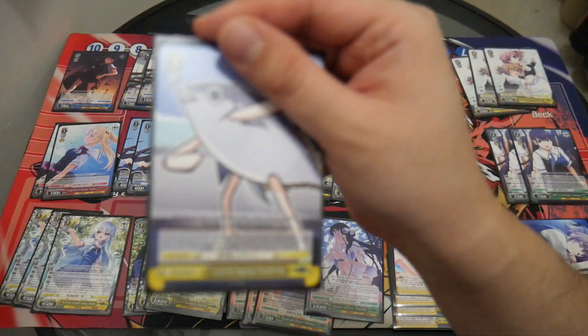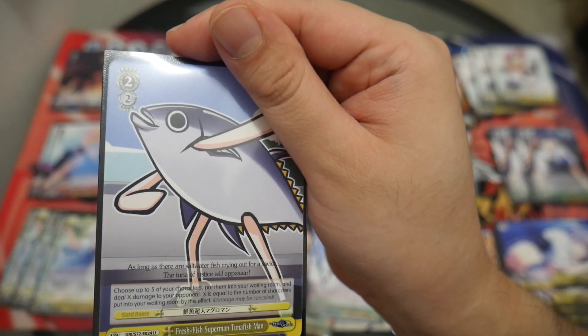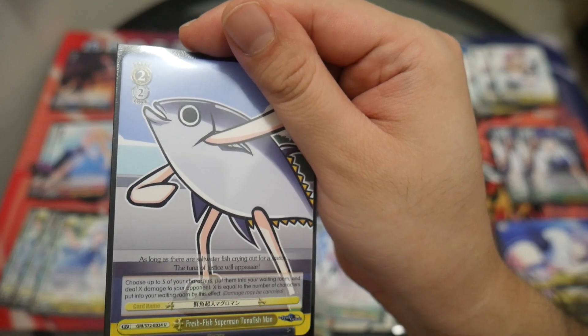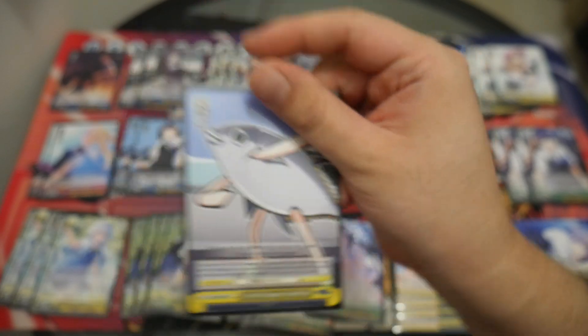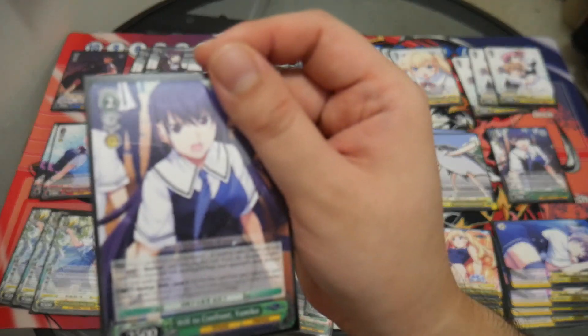Two copies of the Fish Event: choose up to five of your characters, put them into your waiting room and deal X damage to your opponent, where X equals the number of characters put into the waiting room by this effect. Two copies of the Green Backup — when you use this card's backup, it's an early play punish.